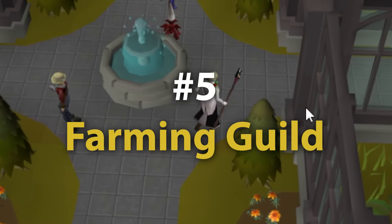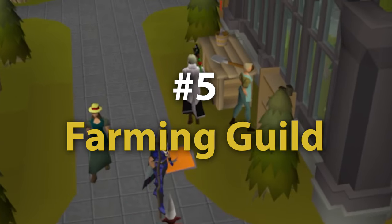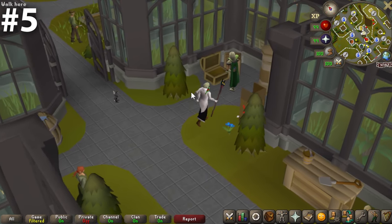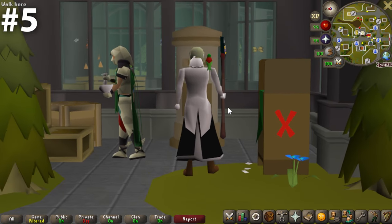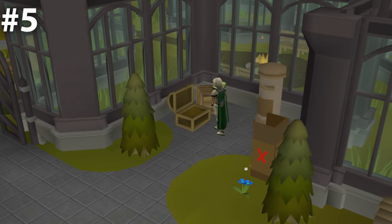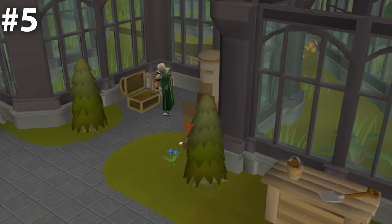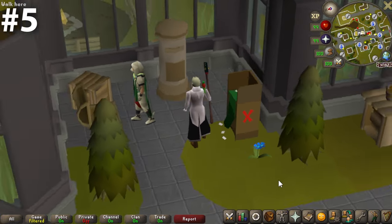At number five, we have the Farming Guild. This is a terrific bank chest found in the second tier of the Farming Guild. You're next to a beautiful running fountain, green all around you, with glass windows so a ton of great natural light comes through. When you're standing at this bank chest and look out to the right through the window, there are just butterflies, wildlife, and a campfire. It also feels a little tucked away, which is nice. The Farming Guild bank chest is very deserving of its number five ranking.